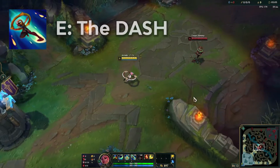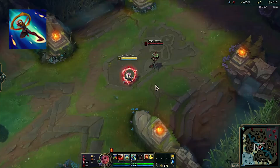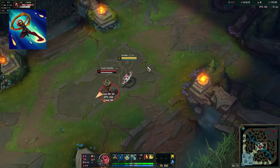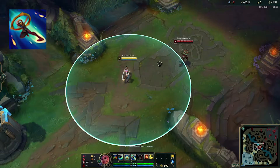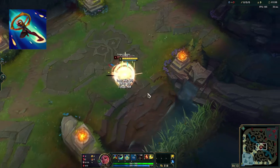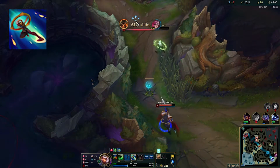Next up, her E — the dash. Simply put, you dash a fixed distance towards your target. To make the champ even easier, if you Q in the middle of your dash, Qiyana will auto-aim the Q to the target. If you do this at max distance you'll land on top of your target; if you do it near your target you'll end up farther behind them — just like Yasuo and Fizz's dash. You can also E to jump over walls if positioned right.